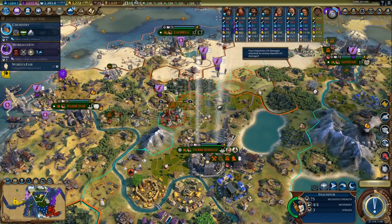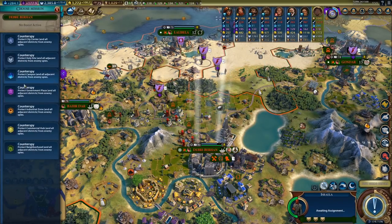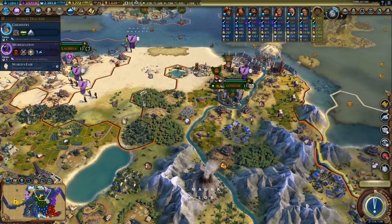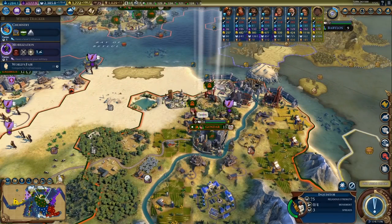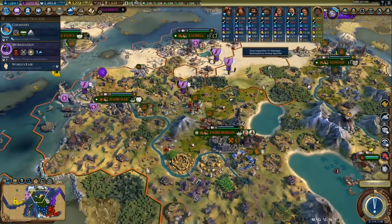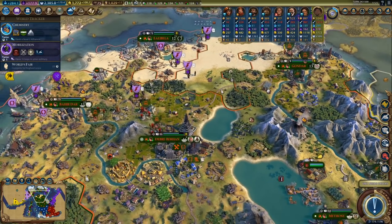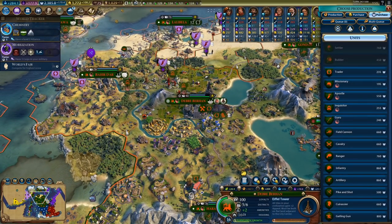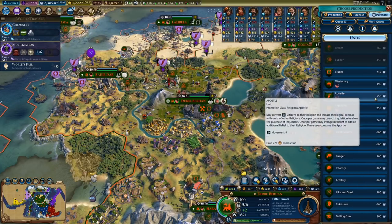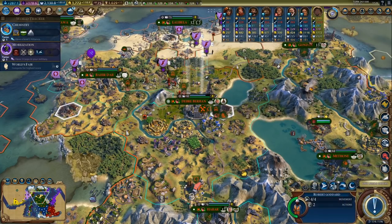There's the other inquisitor — he's actually out of range. There's the spy again — I think we killed an enemy spy. We can take down one apostle, so at least there's that. I can keep spamming inquisitors but I don't want to go overboard if it's not necessary. Maybe we could get an apostle, but that's 550 faith. Let's just get an inquisitor — that's much, much cheaper.